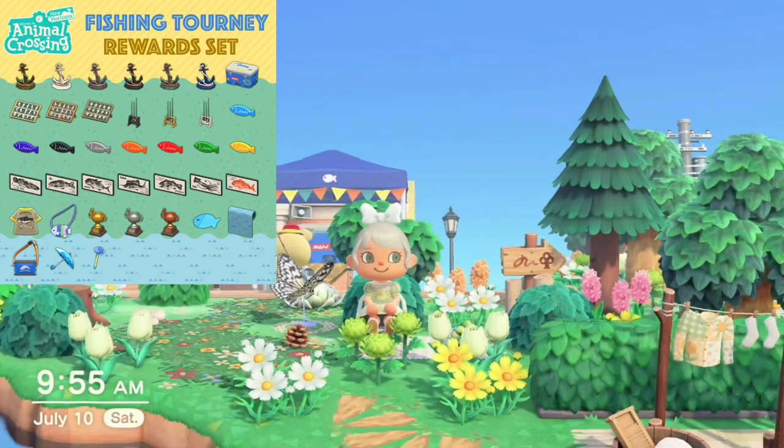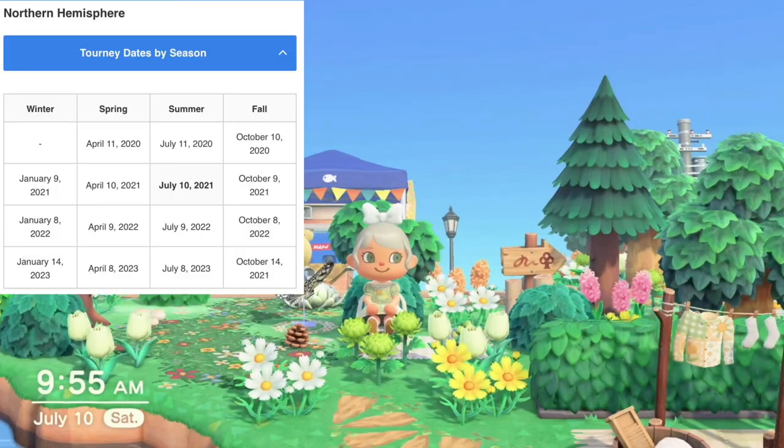As you can see, you can win the anchor statue, which is customizable, the fishing rod stand, and the fish drying rack — those are customizable as well. Then there are the fish door plates and the fish print, which you can also customize. We also have clothing items: the fresh cooler, fish umbrella, the wand pochette, the marine pop wall, and then the trophies.